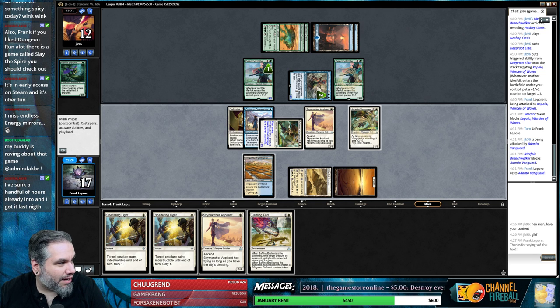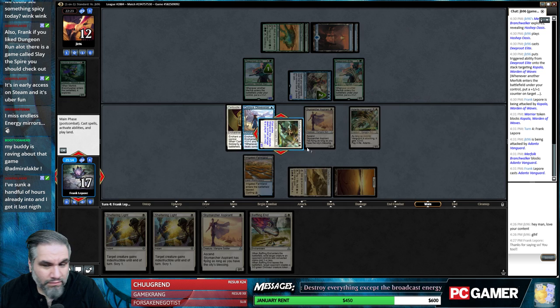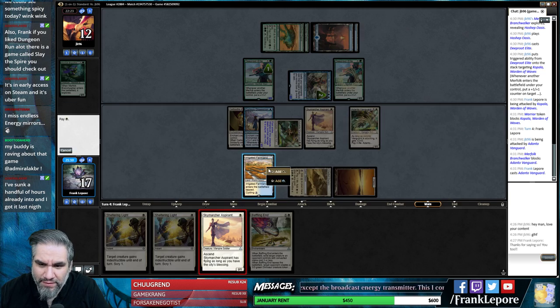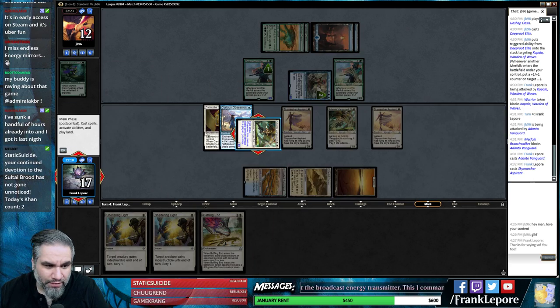I literally just got an email that says 'Rivals of Ixalan Feedback Survey' which is kind of comical if you've seen any of the past drafts. I don't know what to do here - I'm really not sure what our next turn is gonna look like. I think we just want Aspirant - we have enough life here. I wish this guy had lifelink.